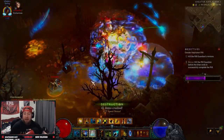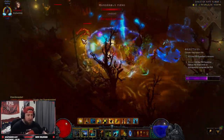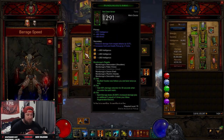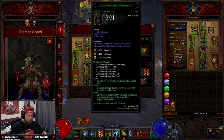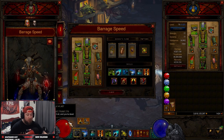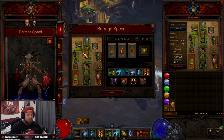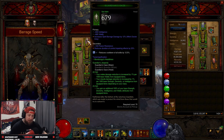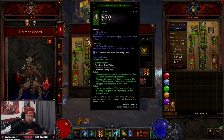Spirit Barrage is going to be doing everything and we're going to be zooming around the map. You have five pieces of the Mundunugu set, you're going to have Big Bad Voodoo follow you around, you're going to get big damage reduction when you enter the spirit realm, which we are going to be in basically non-stop, and you get the increased damage.